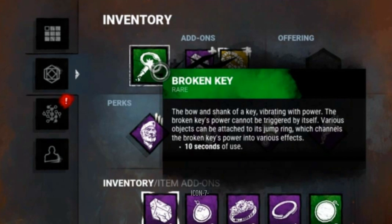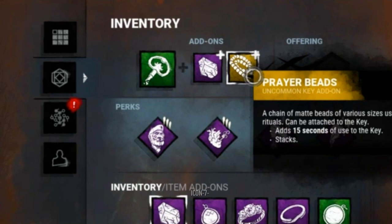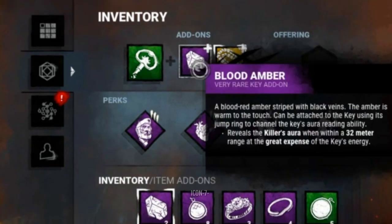For the first item, I like to use a broken key because a lot of you guys out there have a character with a lot of broken keys. If you don't know what to do with them, you can use them for this trick. The broken key has 10 seconds of use, but I'm using the add-on Prayer Beads, which gives an additional 15 seconds. Currently using only one, because the next add-on is the most important one.